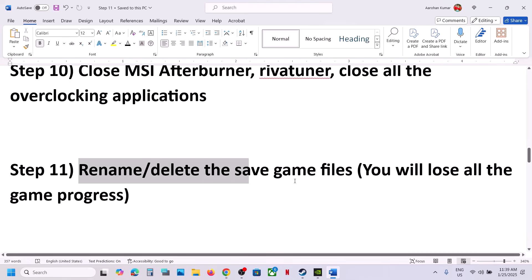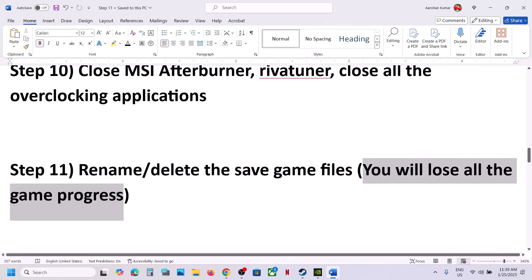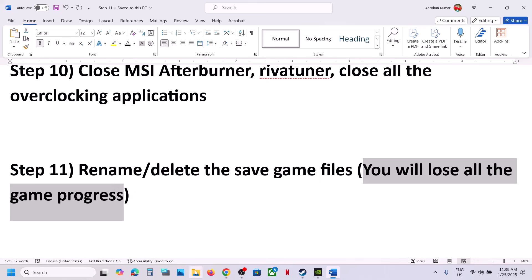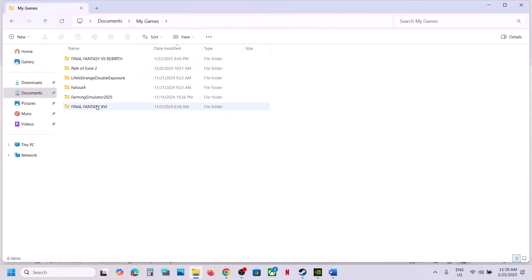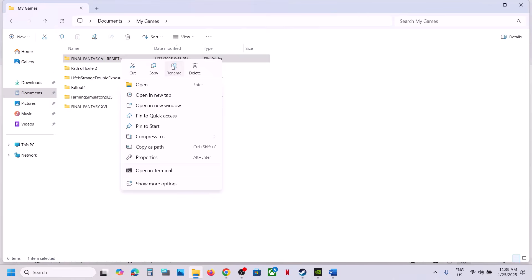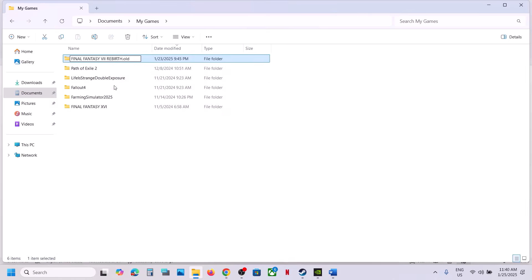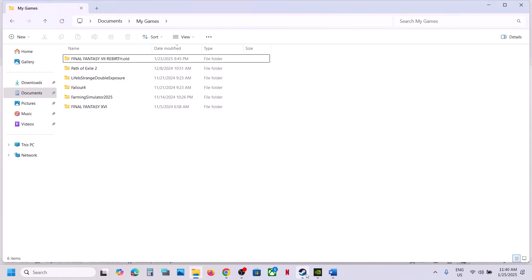The next step is to rename or delete the save game files. Note that doing this will cause you to lose all game progress and start from scratch. Go to File Explorer, open the Documents folder, open My Games, and find the game folder. Right-click and rename it, or create a backup by copying it to the desktop first. Rename it with .old at the end, then launch the game. You can also delete the folder, but you will lose all progress.